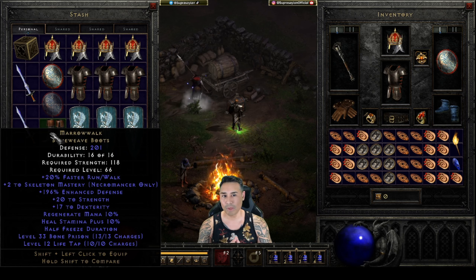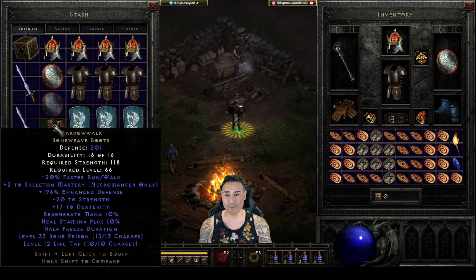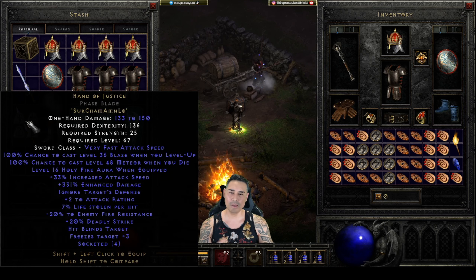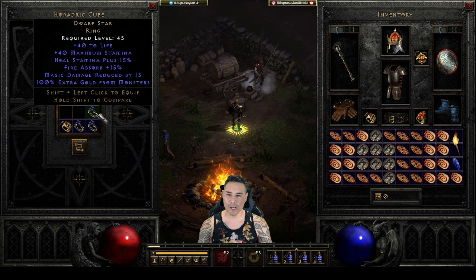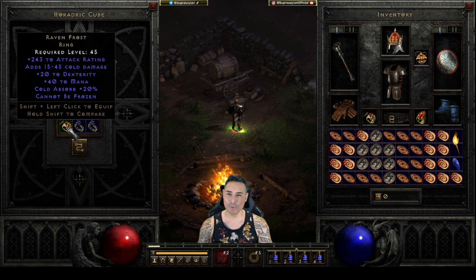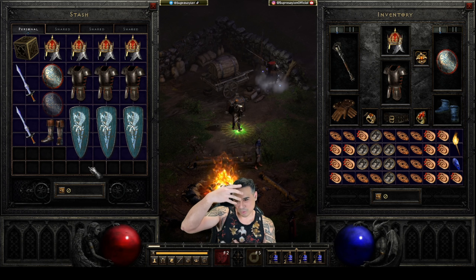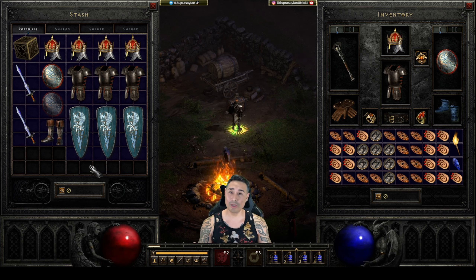You're gonna encounter people who are running Exile and people who have life tap curses - that's just part of the game. My answer is you've got to fight fire with fire. I even have an Exile on this - not the best but good enough. For PVM I have a Hand of Justice phase blade just so durability doesn't go down and repair costs are lower. I also have my rings in here - two Dwarfstars, two Wisps, and a Ravenfrost. Inventory looks pretty clean with the crown, armor, and shield displayed.